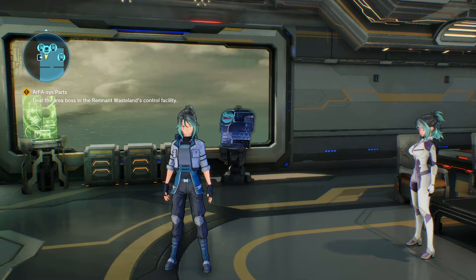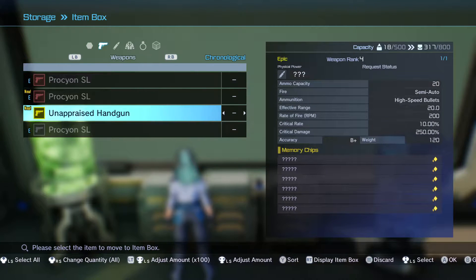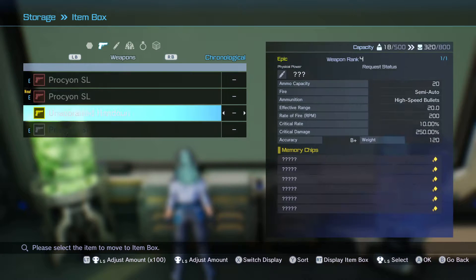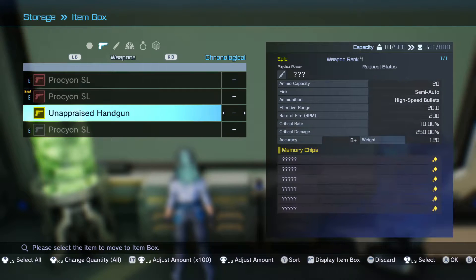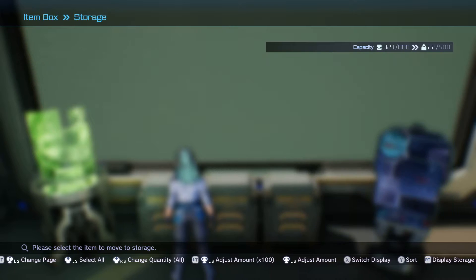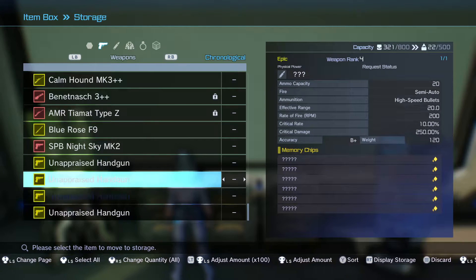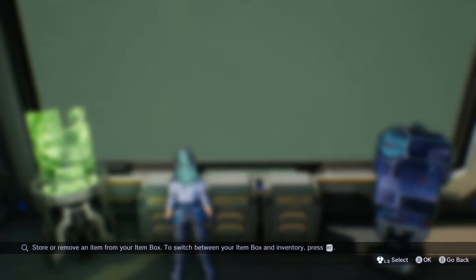For part number 2: unlimited items. Unlimited items is a little bit tricky, but not too much. You can duplicate your items by using your storage box. For example, I'm going to use a weapon of mine — I've got a handgun here, it's rank 4. I'm going to put it in the storage unit and just put it in there a couple more times so there's a ton of them. You can sell these non-stop if you wanted to.